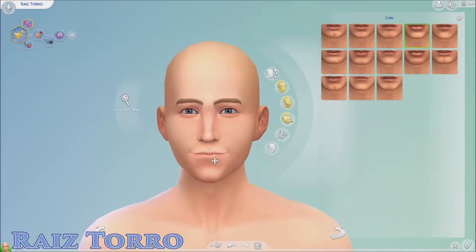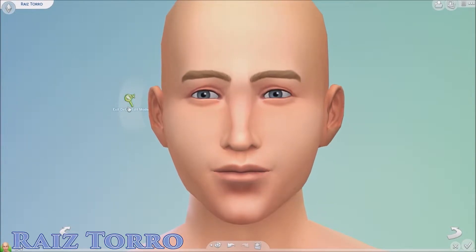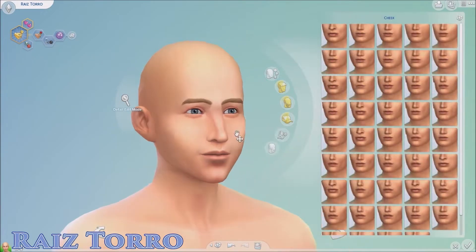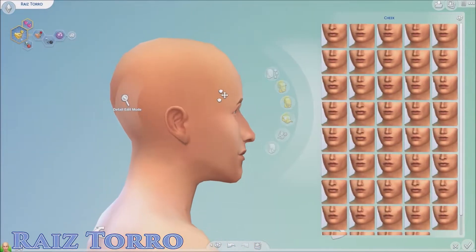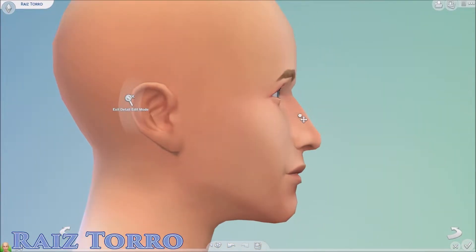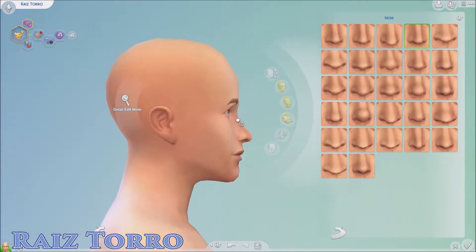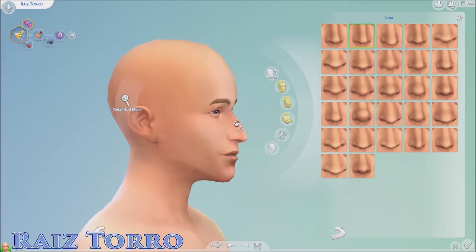So today we actually have a male sim — a male character. Though technically speaking, this particular race is a bit ambiguous when it comes to gender. So, this is Raz — Raz Torres is his name, or the name he mainly goes by. And his race is actually a changeling.